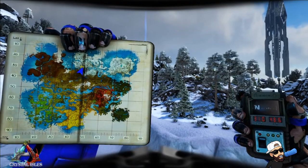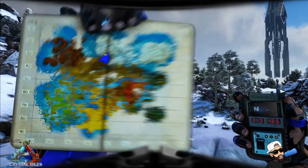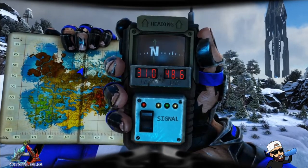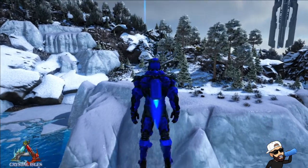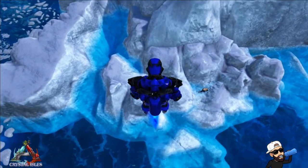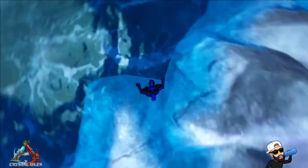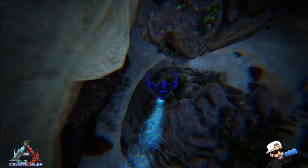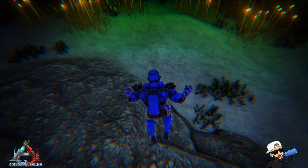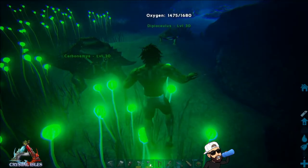Since this is an underwater cave, I'm going to give you two different options: one you can do early game and one you can do end game. But before we get into all that, I'm gonna show you how to get into the cave so you don't get lost or confused. You're gonna drop down from the GPS coordinates I gave you, then head to the very bottom of this pool of water. You'll notice a green lighting — that will be the entrance way to the cavern.